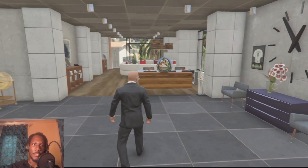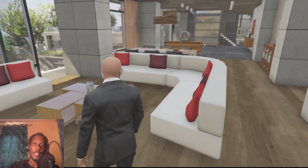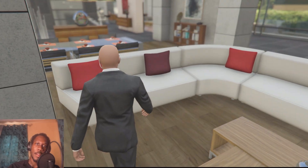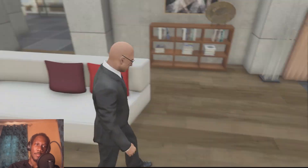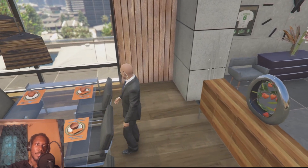This is Andrew Tate's living room. This is the living room space — this is our couch that we can chill in. This couch isn't for bro keys or wageys; this is for people that escape the matrix. As you can see, my nice table, my books — I read a lot of books because I'm top G.